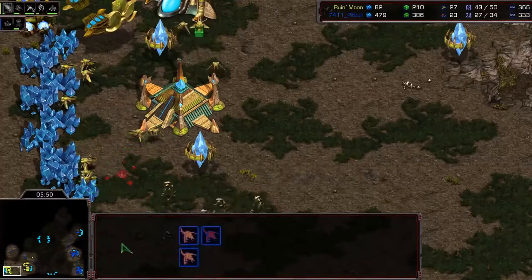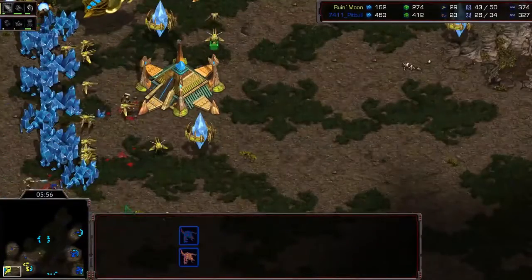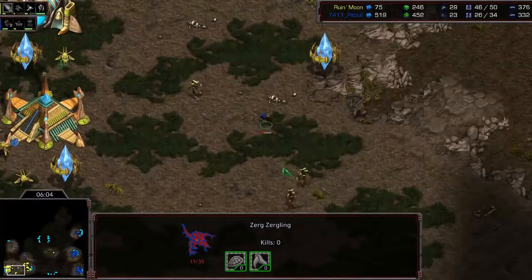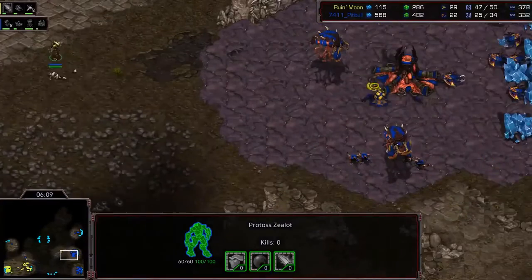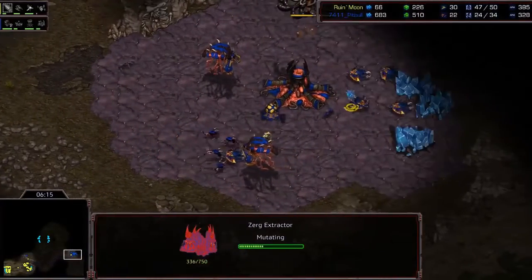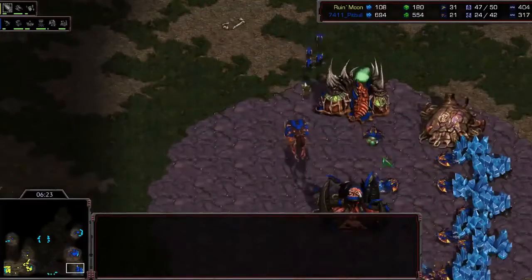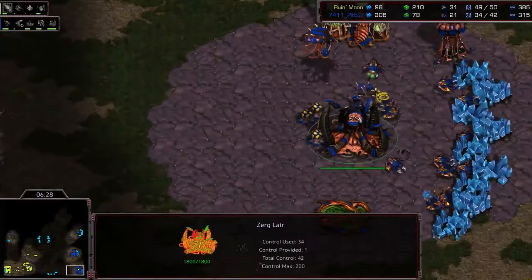Nice probe drill there. Lings go behind the minerals — get stuck. This is a tight wall — the lings get stuck behind the minerals. Very good by the Protoss. One ling is unlikely to do much here — very well done. A scouting Zealot at the same time — he's going to see everything. Can he get into the main? A little unfortunate — unable to block the Zealot from going to the main. He sees the Spire and the saved larva, so he knows it's Mutas. Tries to get a drone — probably won't succeed. Four Zealots wondering what to do, trying to pressure the Zerg. But the Zerg is already building a Sunken colony, so unlikely to take damage. The third hatchery is vulnerable.